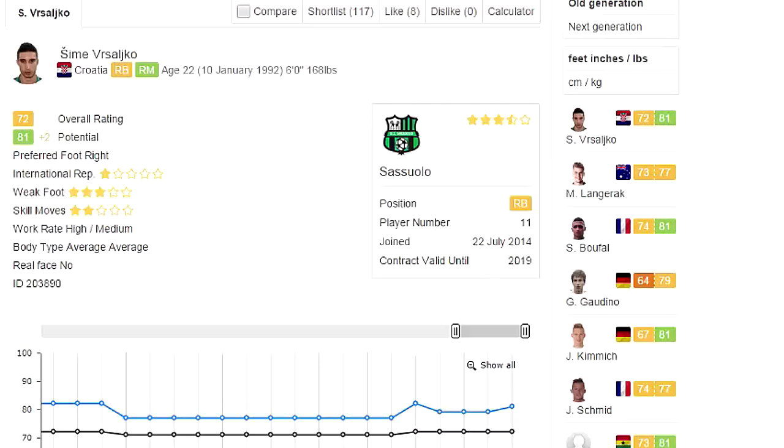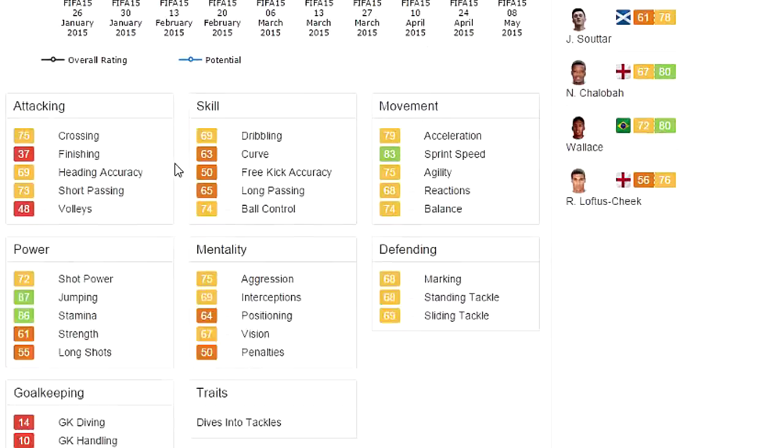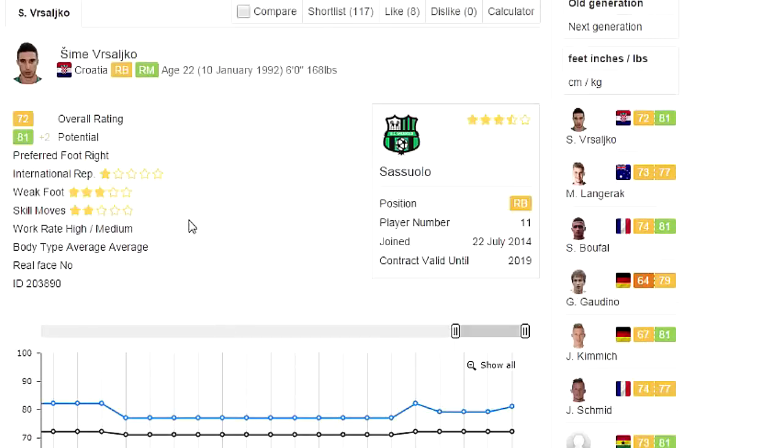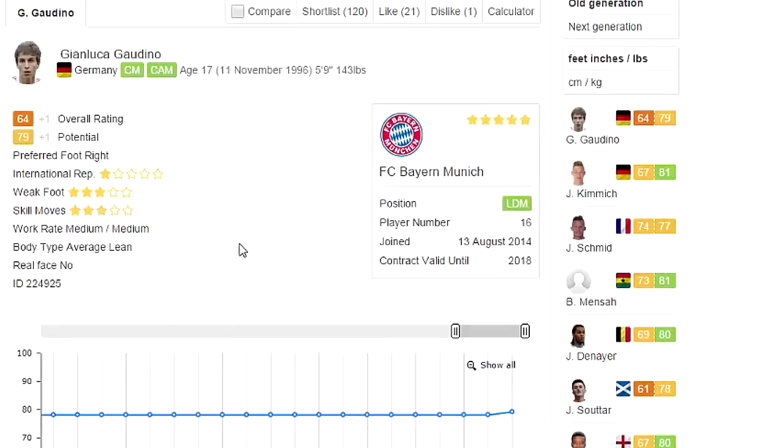This guy has a name that I'm not even going to attempt, so I'm just going to call him Unpronounceable Croatia Guy. Croatia Guy is a right back and right mid at 22 years old, 6 foot tall — very good for a right back. He's getting a plus 2 to his potential, welcome to the 80 Club. He plays for his club and let's look at his stats — very well balanced, yellows and greens almost everywhere. Movement stats in the mid to high 70s, defending stats almost all at 70, very good stamina at 86, great jumping at 87, strength could be a little better. Good heading accuracy and short passing — just a very well-rounded player: Unpronounceable Croatia Guy.